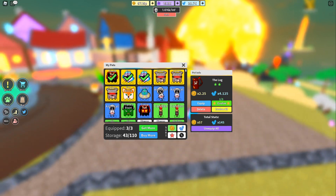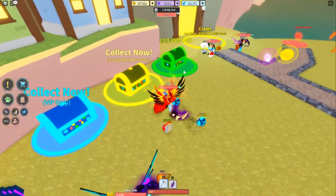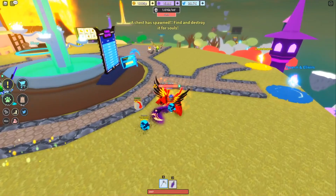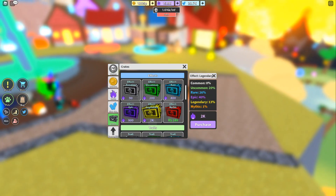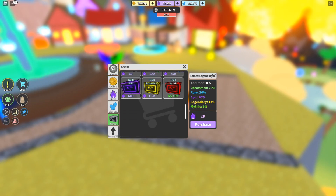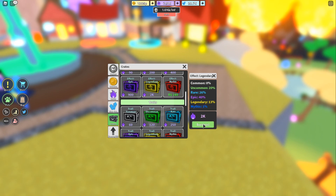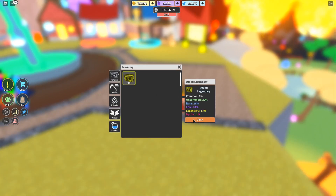As you can see at the top I have 15.8 thousand souls, and I'm gonna spend all of them right now trying to get a mythic effect. Hopefully I can get one, and then once I get a mythic effect I can try and get a mythic trail and then I'm pretty much set. I'm gonna purchase a bunch of these crates and time-lapse me opening them — hopefully we can get a mythic. That'll be insane.